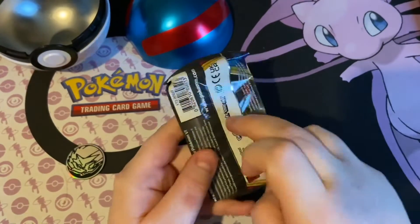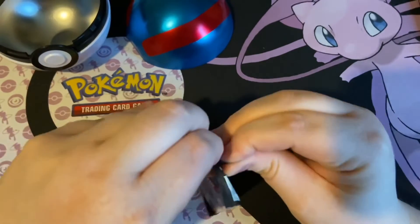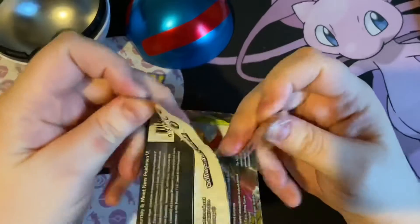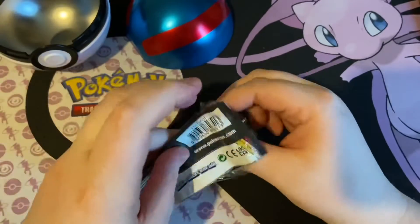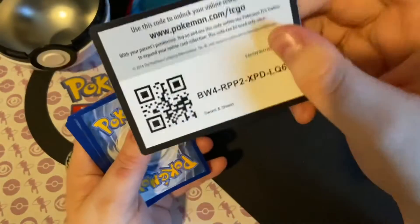Give it a tap, let's see if we can get our good luck. It's green and white code cards.